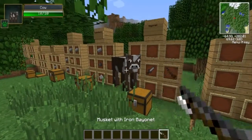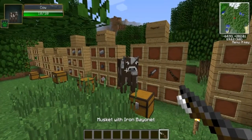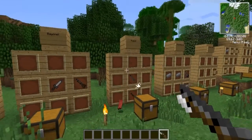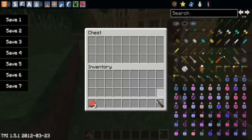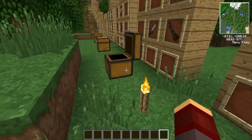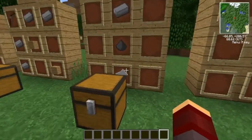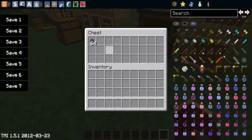Let's give it a test on this cow. There's how you craft it — you need a knife. To shoot it you need a musket round, and you need iron, gunpowder, and paper to craft musket rounds.